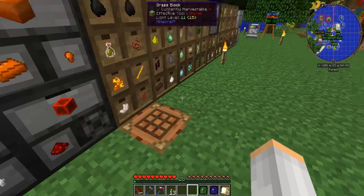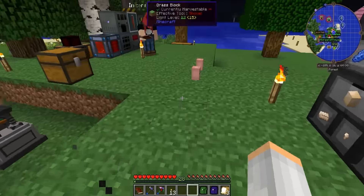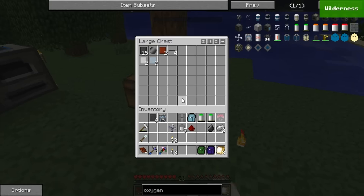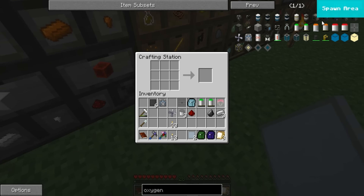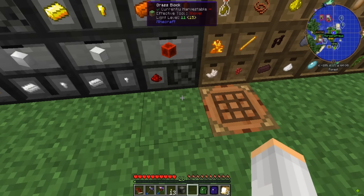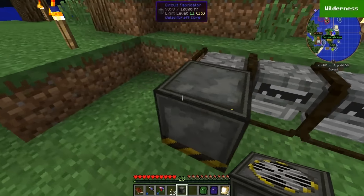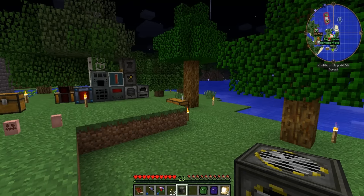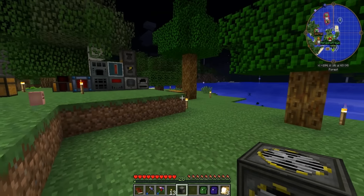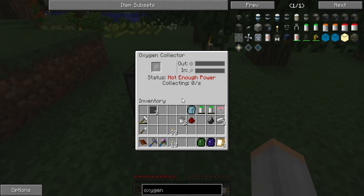All right, so I've got my bent iron in here, and the aluminum. Tin ingots for that. Now all of the oxygen ones kind of have to go together with the trees. They're sucking the air — we'll put it right here for now.